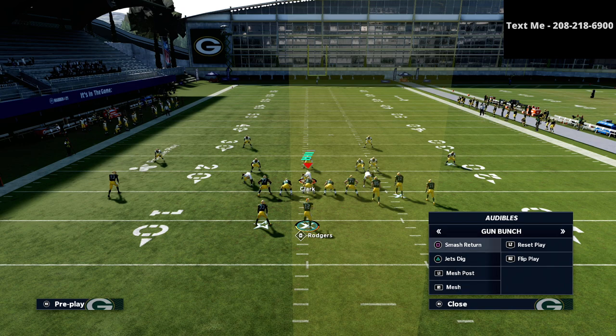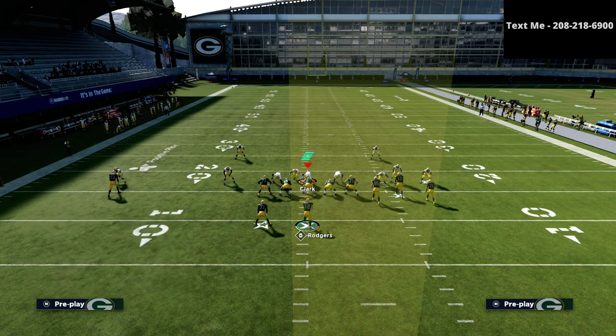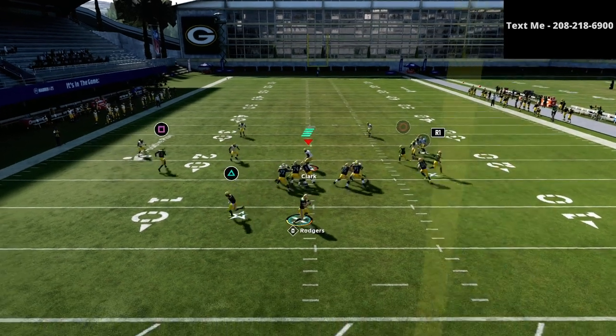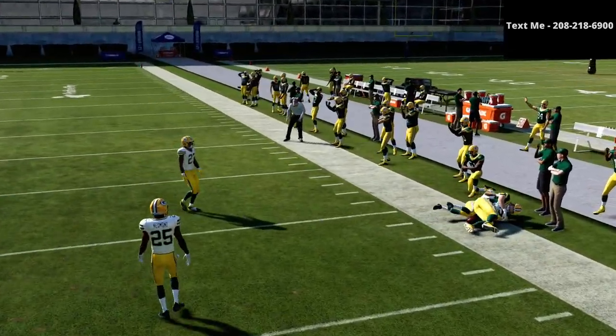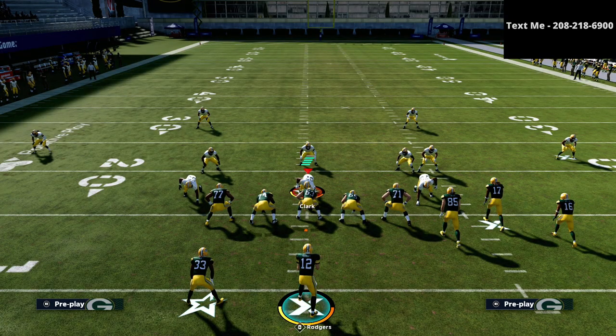That specific coverage they're forced into is going to be very vulnerable to corner routes, curl routes, and all of that — they just can't defend everything, and that's the beauty of this offense. That little corner route to the tight end gets wide open. When they start deep-halving on the outside, it opens up everything else.